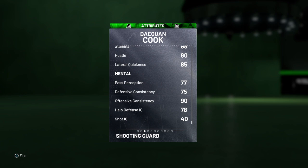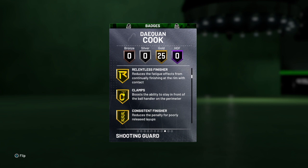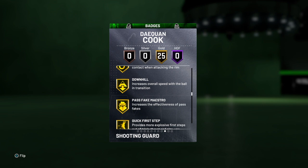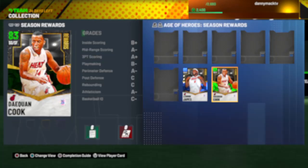85 lateral quickness. Mediocre on the mental except for 90 on offensive consistency. You have no Hall of Fame badges, but 25 gold badges: catch-and-shoot, corner specialist, relentless finisher, clamps. Got all the finishers — fancy footwork, giant slayer, pro touch, downhill, fake pass, fake maestro, quick first step, unpluckable, clutch shooter, flexible release, green machine, range extender. So the boy can shoot.